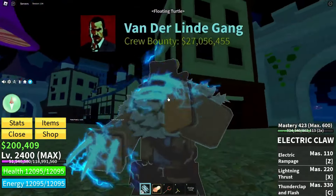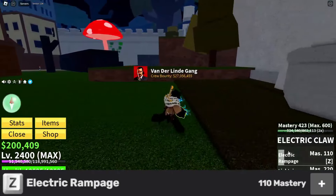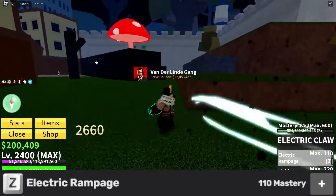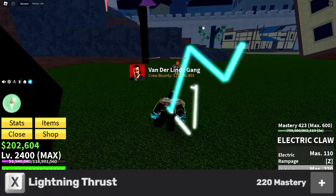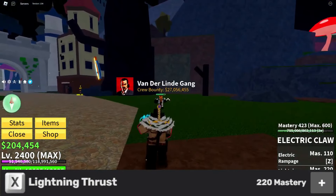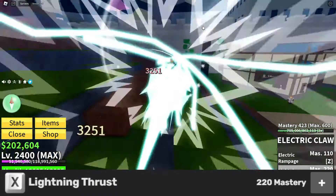The very first ability has a 110 mastery requirement. It actually has two different versions: for the first version, you just dash straight into your enemy, and for the second version, you hit them with a bunch of claw strikes and then dash into them. Moving on to the X ability, we've got Lightning Thrust, where you basically just dash into your enemy and deal a ton of damage with electricity. The speed at which you fly at them depends on how long you hold the ability key down.